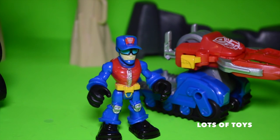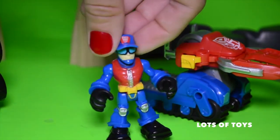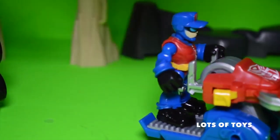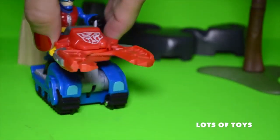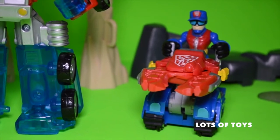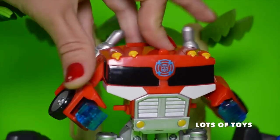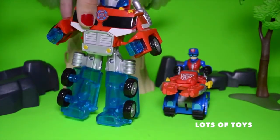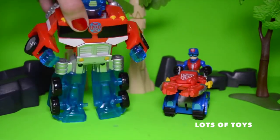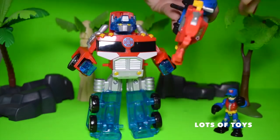Here is Chief Charlie Burns, and he's outfitted for safety. He's got his Rescue Bot badge on his cap, a safety vest, boots, and gloves. He fits onto the rescue cutter, and his hands actually fit right on here so he can steer. Let's show you how he fits onto Optimus Prime. Optimus Prime will use the rescue saw as a tool. There's a space on both of his hands for the tool. All you have to do is slide it forward and this pops up, then you can fit that onto his arm.